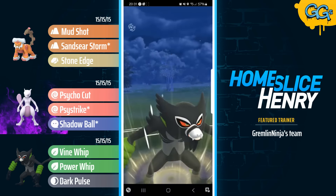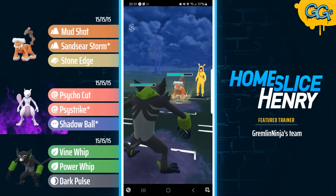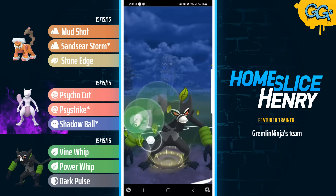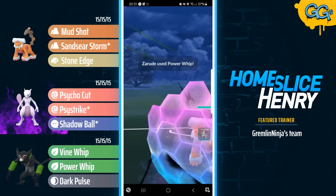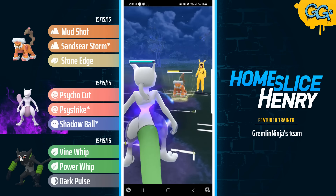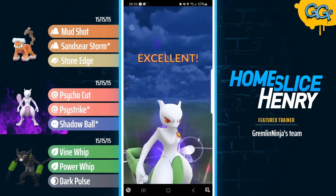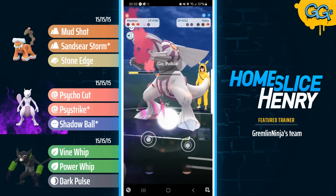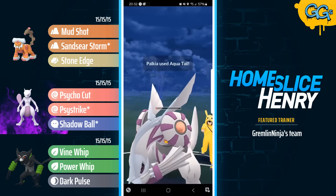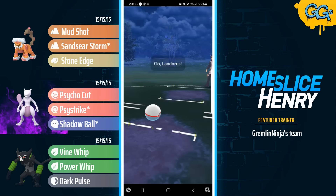Things are honestly looking pretty good here. The opponent does have the shield advantage, but this is a very miserable matchup for the Landorus. Landorus can go for the Stone Edge — a very confident no-shield from the Zarude as the Stone Edge connects. Firing off another Power Whip, continuing to apply pressure. Landorus is going to double-shield, and now in comes the Shadow Shundo Mewtwo. Mewtwo is going to no-shield as the opponent fires out the Sandseer Storm, going for the Psystrike, winning Charge Attack priority — goodbye to that Landorus. They have Palkia in the back — it has energy but it doesn't have health. The Palkia can fire off an Aqua Tail but just does not have the energy needed to make it to a Draco Meteor, and Zarude is going to get that farm down.